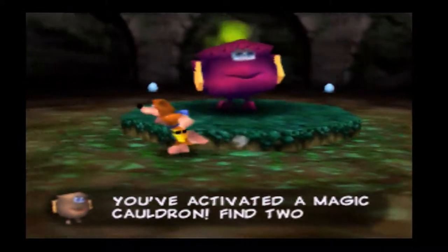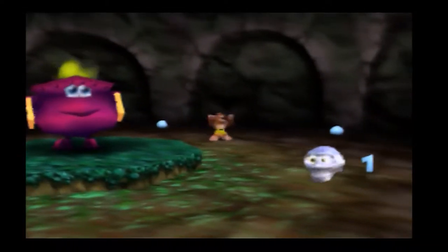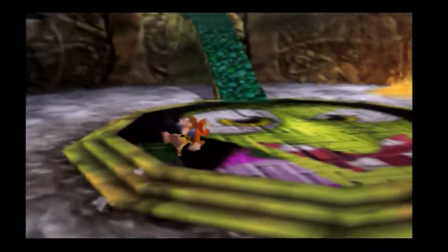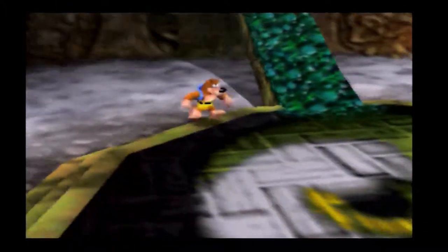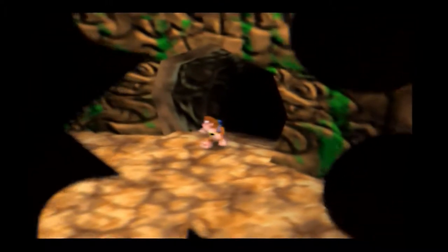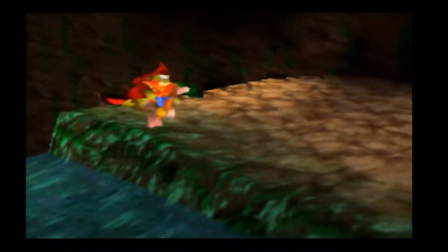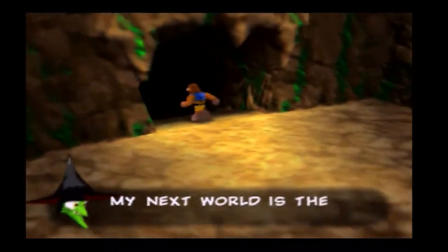Coming down here, we've activated a magic cauldron - this is basically our teleportation thingy, and right behind it, which you probably can't see, is a Mumbo token. So just be sure to pick that up. Get to all of the same color throughout Gruntilda's lair and we'll have the ability to teleport through different areas of the castle - go from point A to point B a lot quicker. I never really use these teleporters because I honestly forget they're there, but if you remember they are very useful and can be a very good time saver.